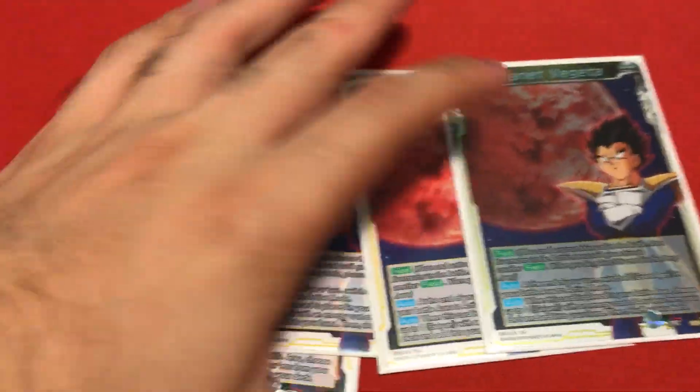Now we're going through the 1 through 5 cost ratio of energies - this is all pure yellow. It's a really good deck and I'm glad I finished it. First off, we're running four copies of Planet Vegeta.